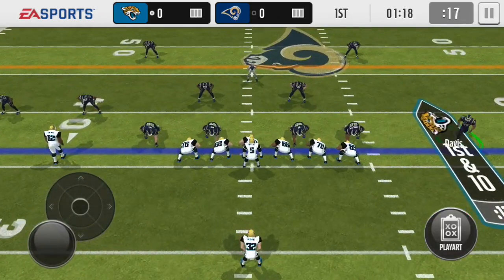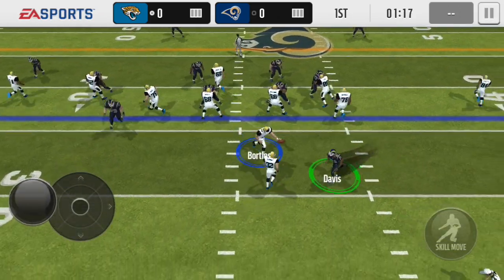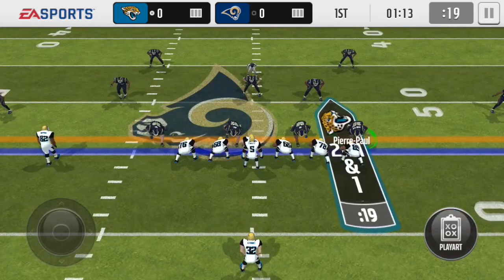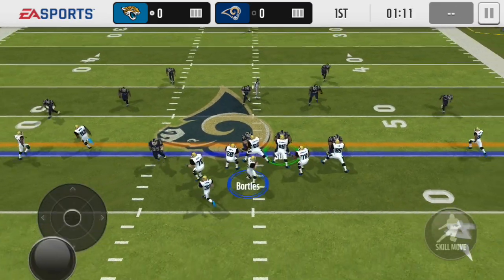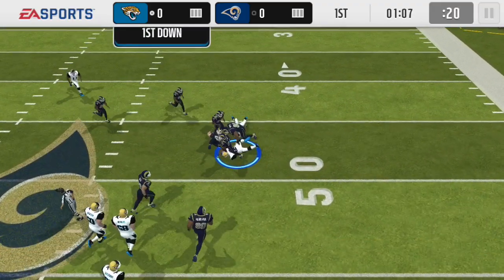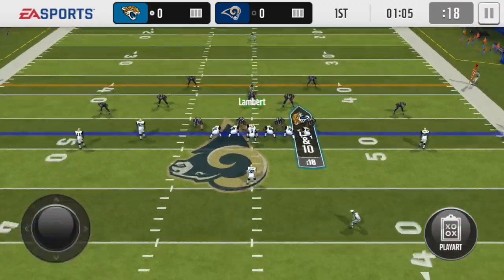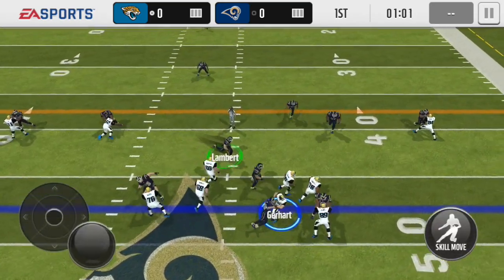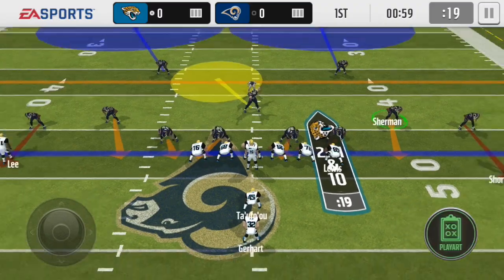Blake Bortles just had like a 12-yard run against my defense, so we definitely got to step up. I just let Toby Gayhart get a really nine-yard gain there, which really sucked. We got to the backfield so we could have really stopped that. They're just kind of driving here, so we really got to make a stop. I decided to use Jack Lambert here and see what I can do. They hand the ball off, so I guess they got scared of me or something.